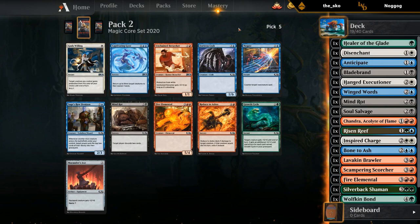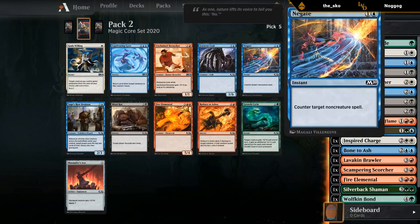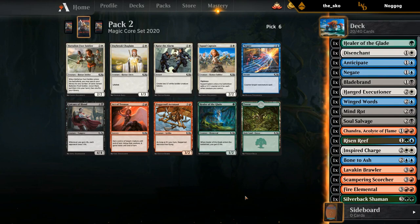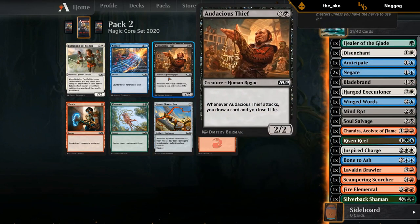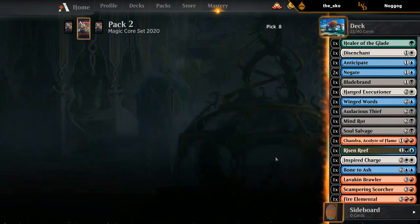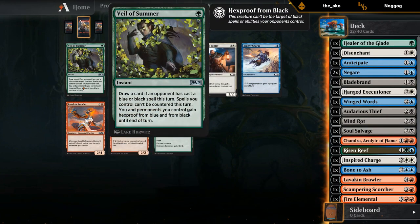Something like Gyre could be okay if we can get value from our own creatures and open up an attack for lethal, but unless we're winning the game that turn it doesn't accomplish a whole lot. I guess Negate is fine — just countering the opponent's card draw might be better. I'm leaning Negate. Countering the opponent's card draw spells seems good, and we'll probably take another one — seems better than anything else in the pack. Finally some more card draw in the form of Audacious Thief, not as good as Winged Words but might still be okay.